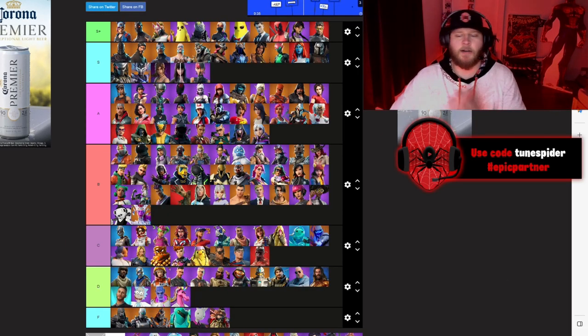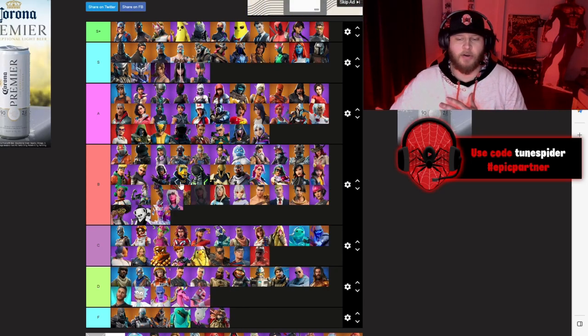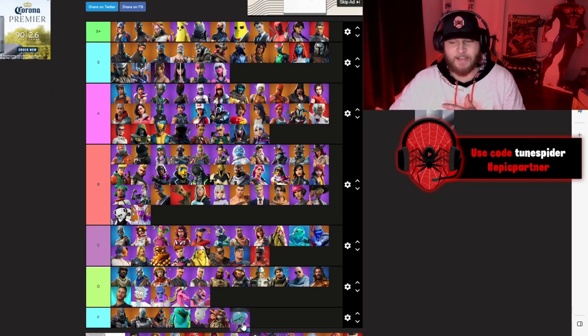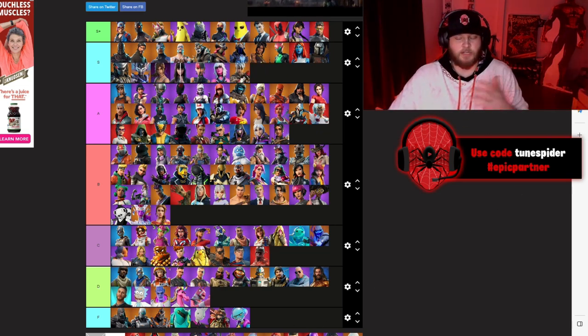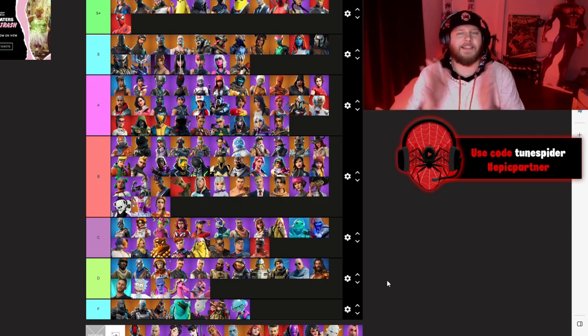Lieutenant John Llama from Chapter 3 Season 1 going D. Harlow going S — so many cool customizable styles. Gumbo going F — one of the worst if not the worst battle pass skin. Shanta going A. Haven going B — a couple cool styles but pretty middle of the road. Ronin definitely going S — a sick skin. And of course Spider-Man — my favorite superhero of all time — going S Plus.